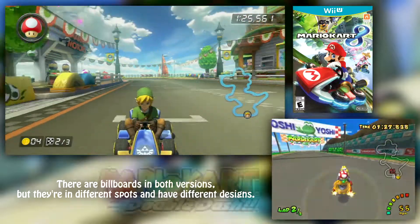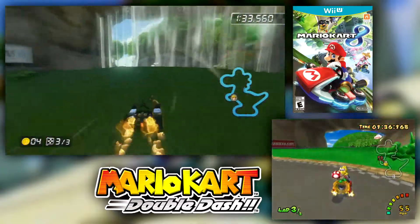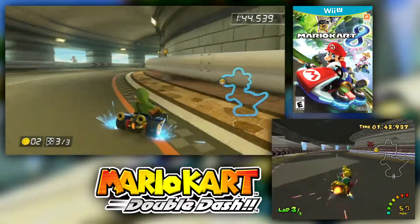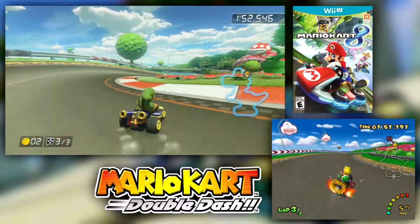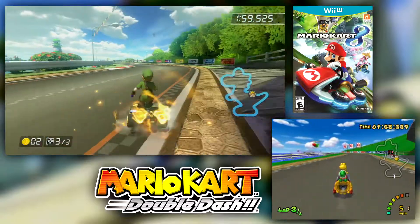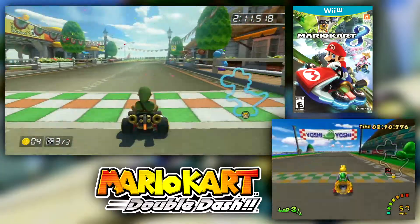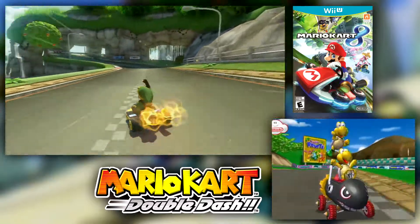That stand wasn't there before — that was all piranha plants. The piranha plants have moved from that area of the track to closer to the middle. That is one of my favourite courses from Double Dash, so it is good to see it back — even if I do fall off the track when I'm driving on it.